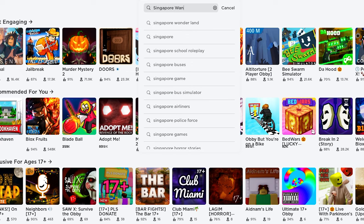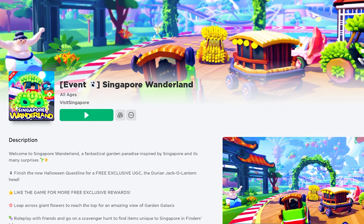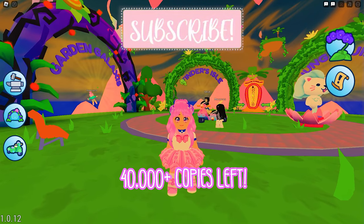Join the game called Singapore Wonderland by Visit Singapore — this icon. This game is giving away a free UGC item with 50,000 stocks. As of recording, there are still over 40,000 copies left.